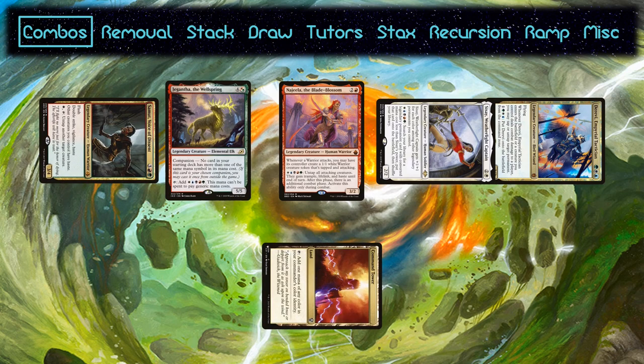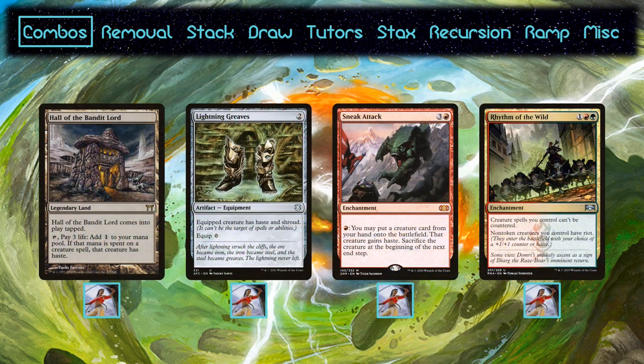From here, you really only need Derevi, since you only need to untap Gigantha, but Samut will produce warrior tokens each combat as well. One important point is summoning sickness. Ideally, you don't want to just drop Gigantha and pass — you want something to give it haste. Sisay runs four pieces to that end.